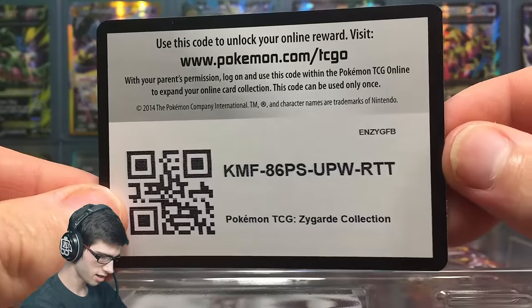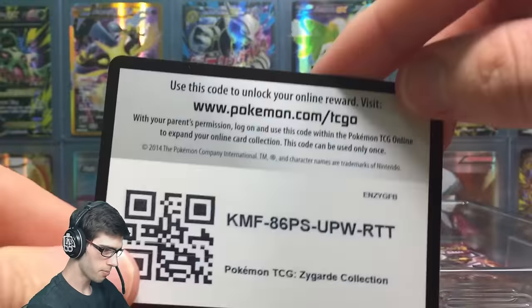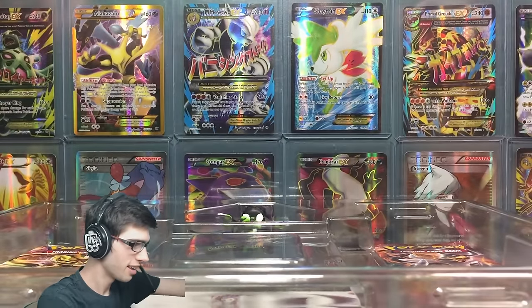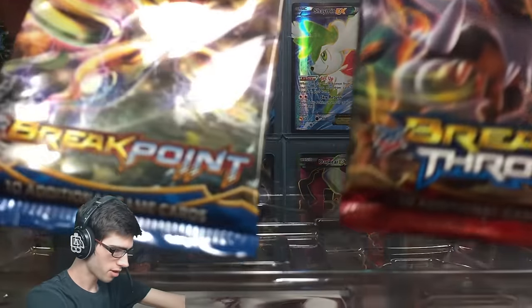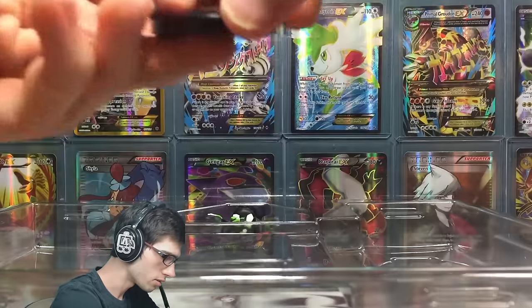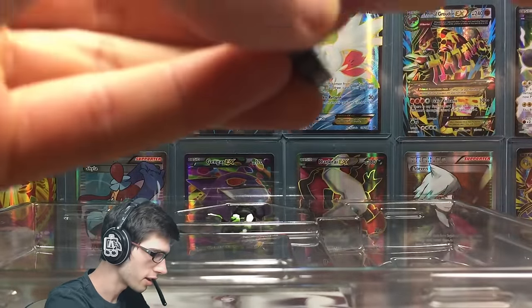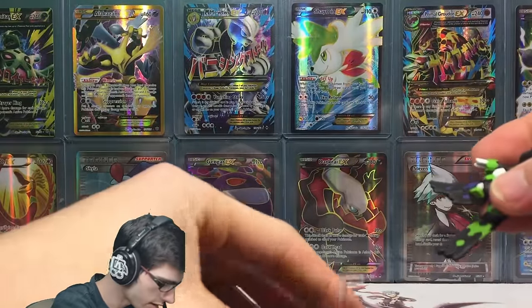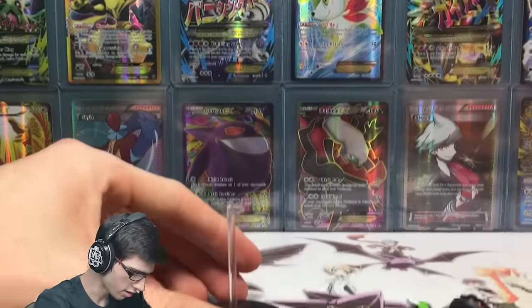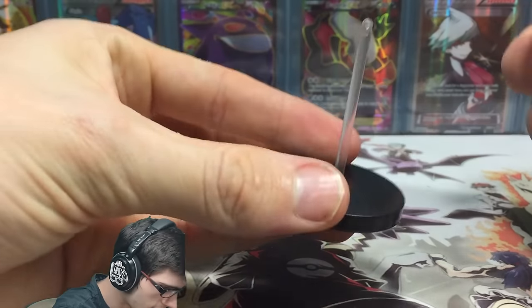For the code — enjoy, you guys. I don't usually give these ones out but you guys can have that one. Then we've got Breakthrough, we've got Breakpoint — not bad, not bad. We've got a little stand kind of thing here. I don't know how that works but we'll figure that one out for sure. Let's have a quick play with this figure and see exactly what's going on.